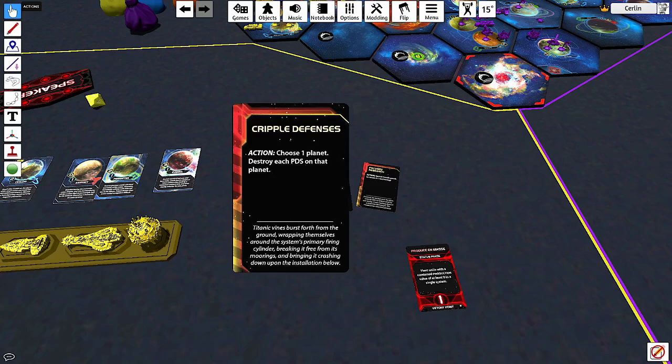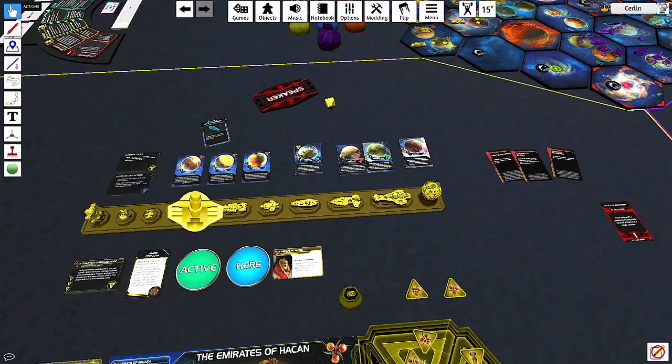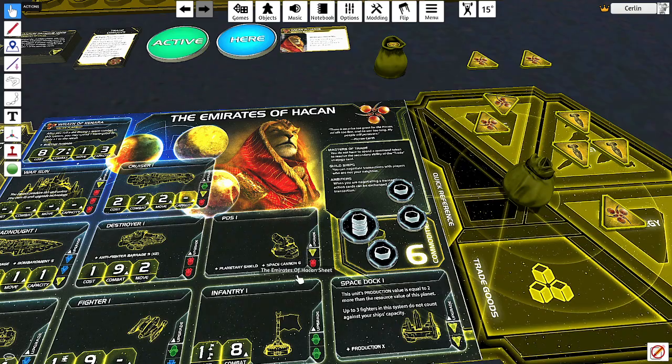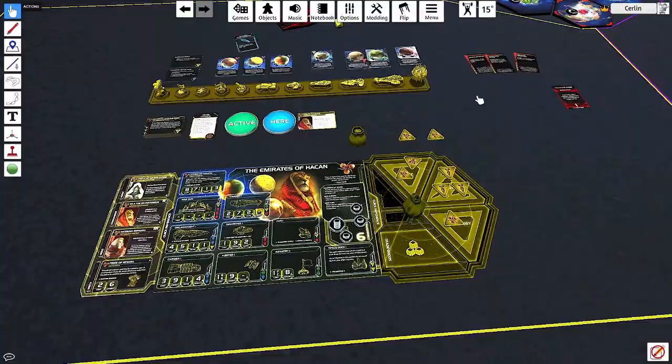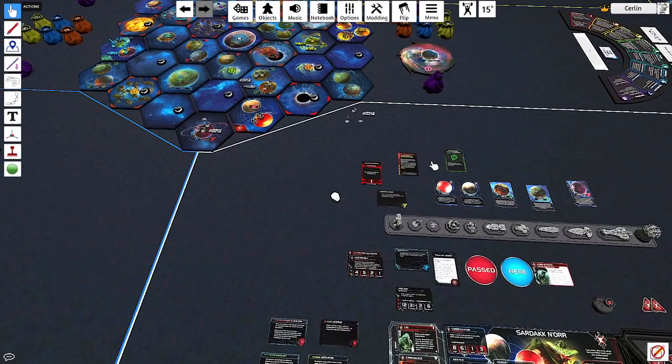Hakan's third card is 'Cripple Defenses': choose one planet and destroy each PDS on that planet. PDS are orbital guns — they defend from bombardment and fire space cannons at incoming ships, very annoying. It's a great card if you're planning to invade somewhere, like Mecatol Rex in the center of the map. Overall, excellent cards for Hakan.